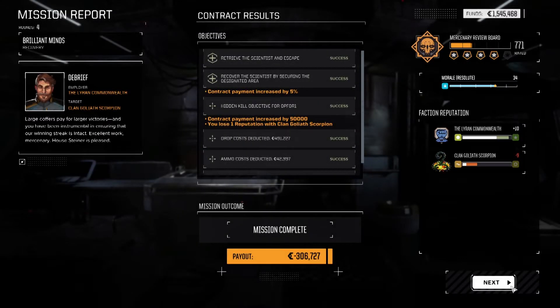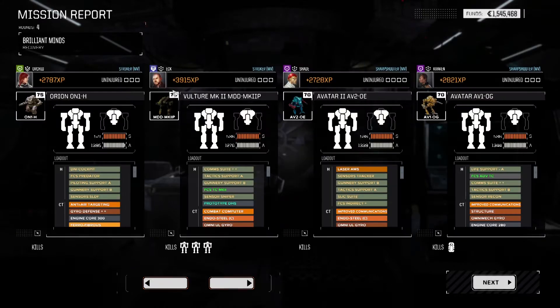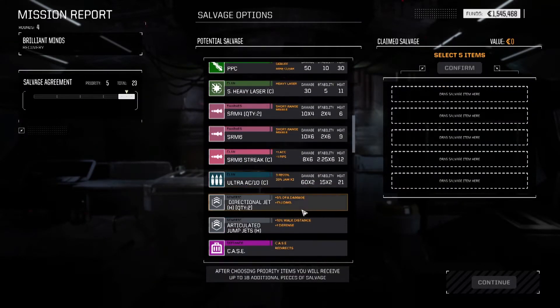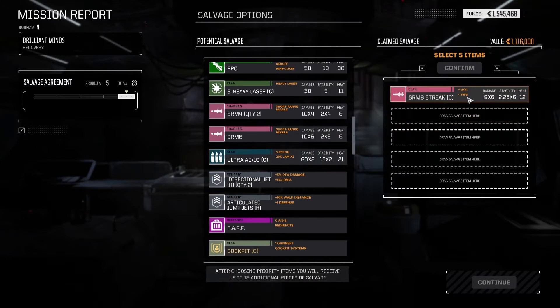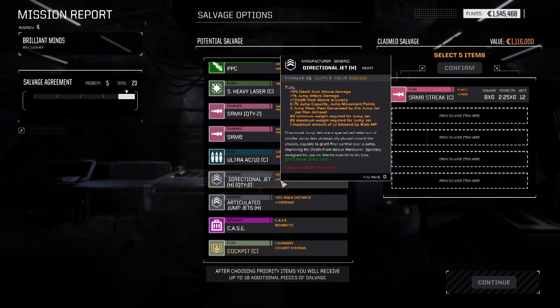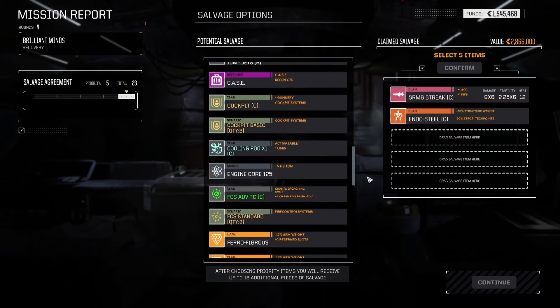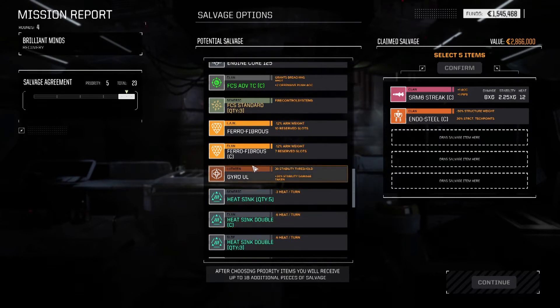Easy pickings there, and again Clan Tech on the board. We do need to think about money picks though - that's what I'm looking for first and foremost. We are about 500,000 shy, and even worse now because we need about 2.4 million. Let's see what we have - Streak 6, that's good money. Ultra 10. Clan Endo, that's good money. That's 900,000, that's 700,000.